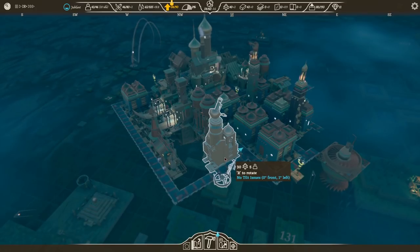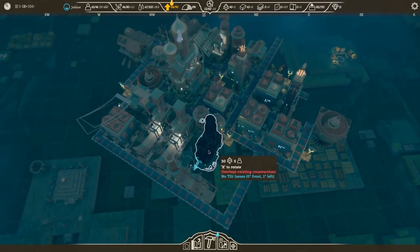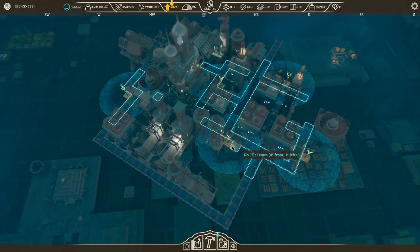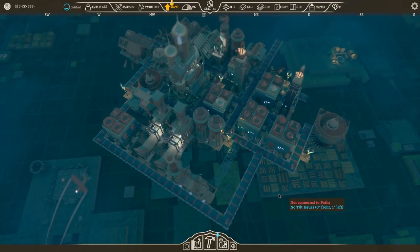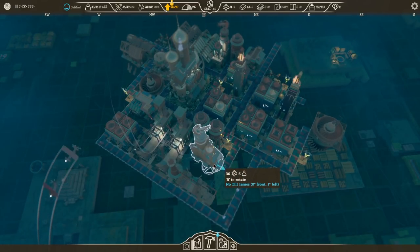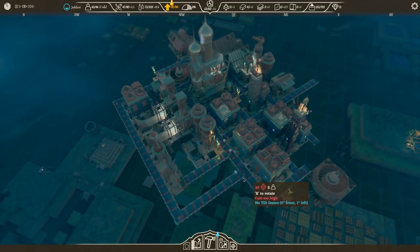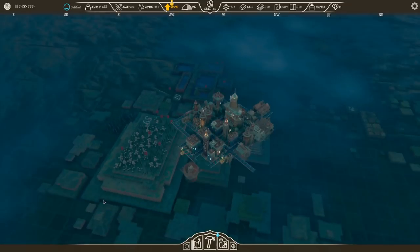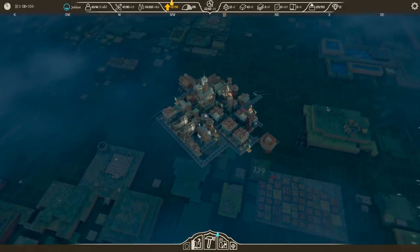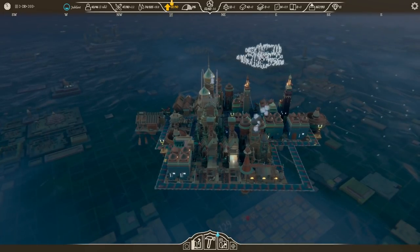It might be worthwhile building another resource building, or another academy for research. Let's do that one. It doesn't really matter where I put it — actually, I could probably fit it in there real nicely. I could probably fit two of them in here. No, I don't have enough trees. All right, run out of trees. We'll get some more research in here — that takes five people to run.